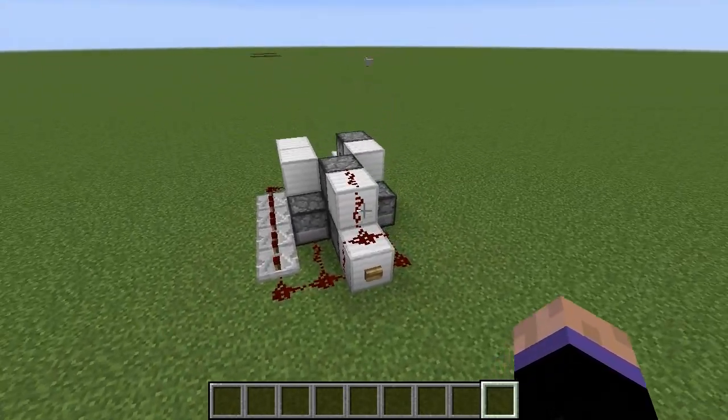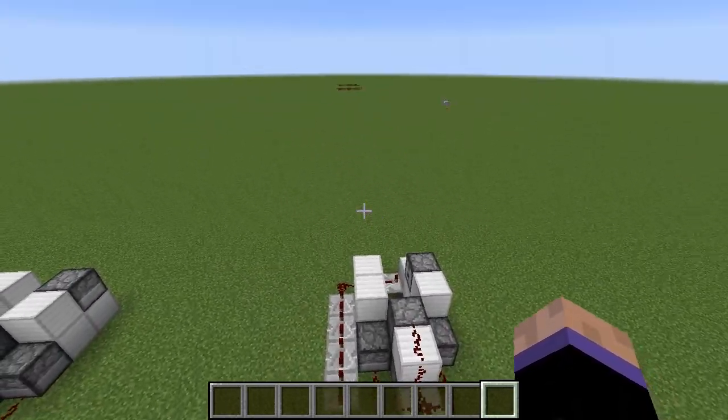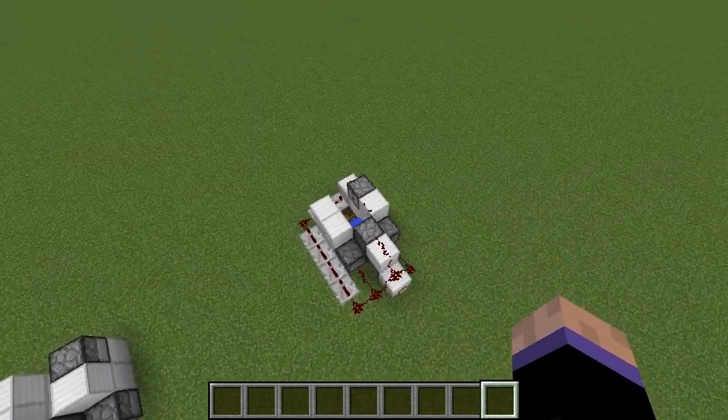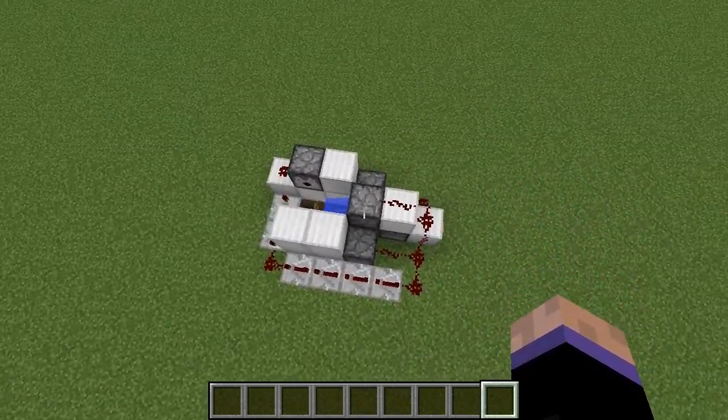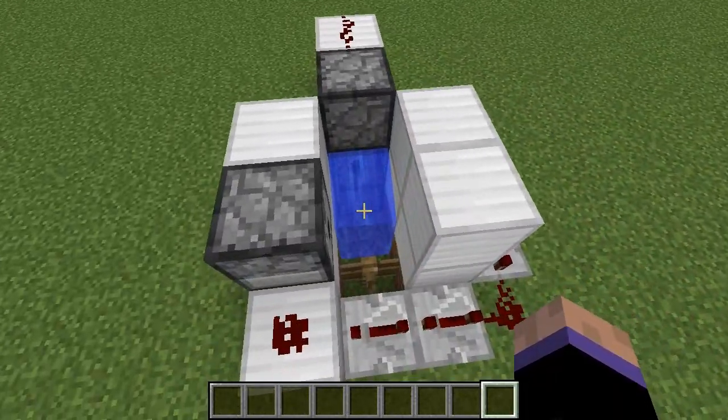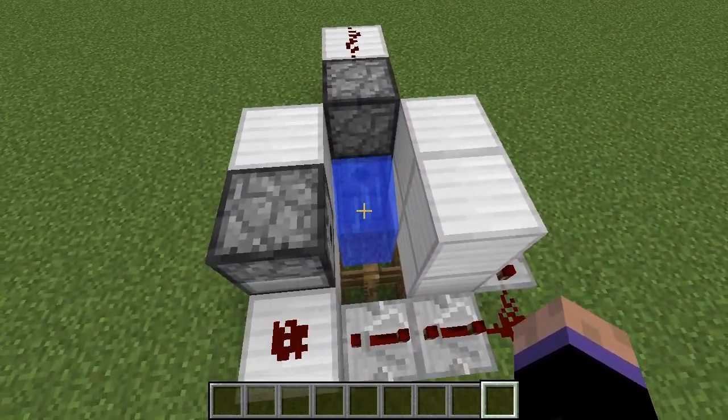Very proud of how this worked out. It would launch a block of ignited TNT over a hundred blocks — you can see it way off in the distance. It would do some pretty awesome stuff. But Mojang released some updates when Minecraft 1.8 came out, and TNT blocks no longer function very well with flowing water like this.